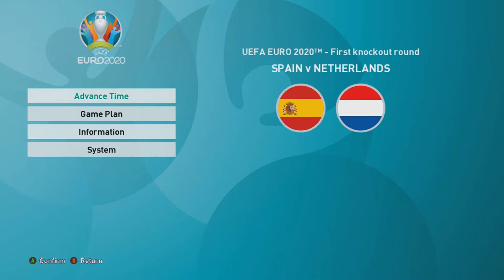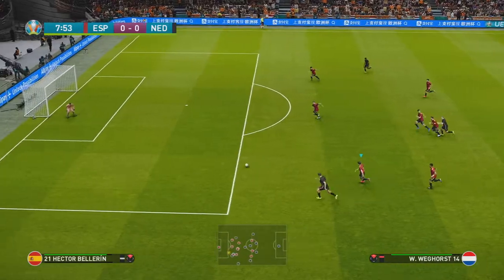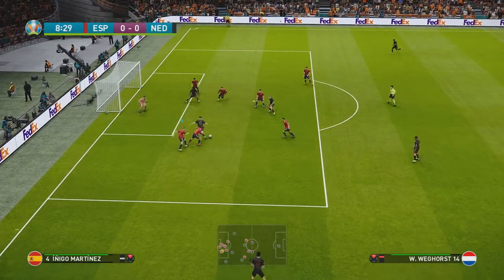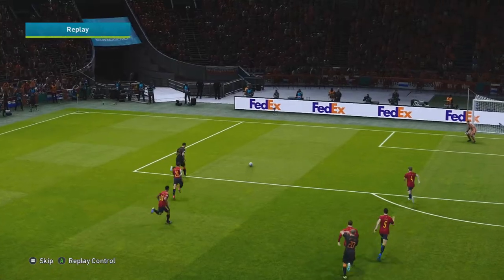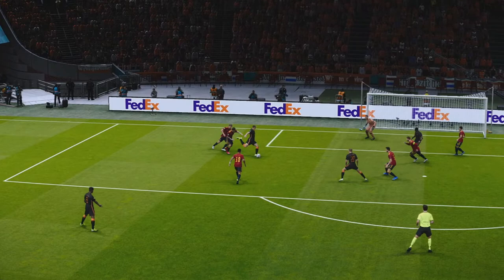This is how the Dutch starting 11 looks like — surprisingly Frenkie de Jong isn't in the starting 11, but Van Dijk is 91 rated and De Ligt is 86 rated. Netherlands on the ball — Weghorst manages to get past two defenders, strikes it in and makes it 1-0. What is this defending by Spain? There were two defenders right there and he just fizzles past our defense.